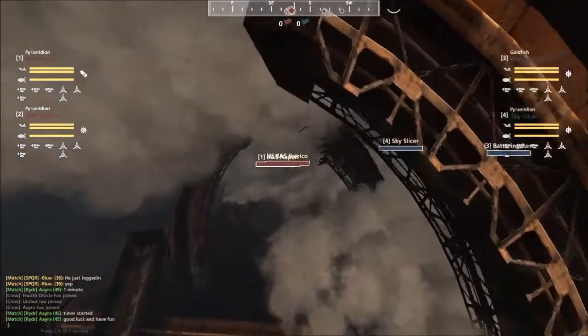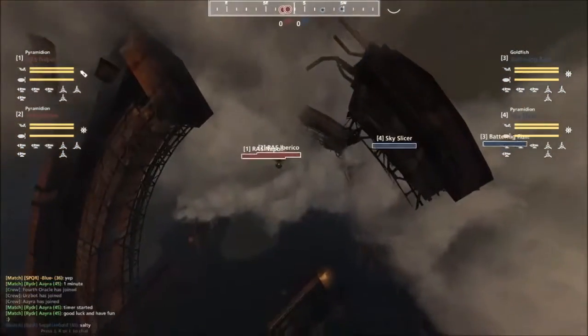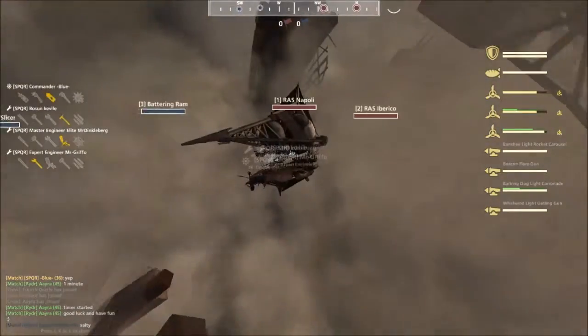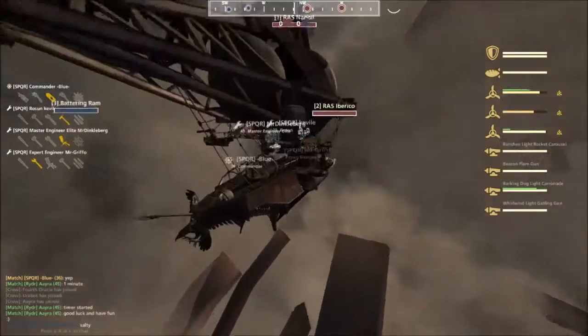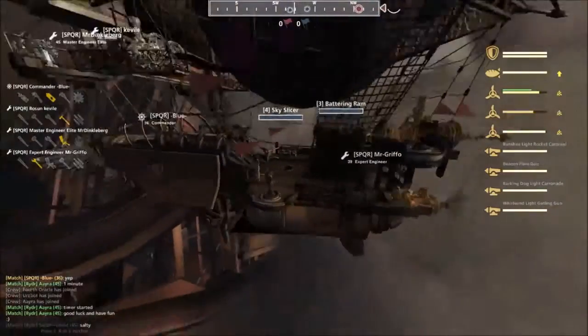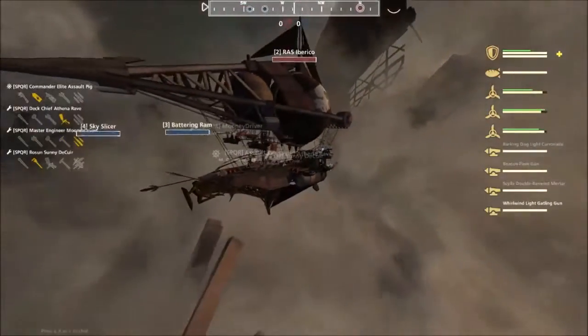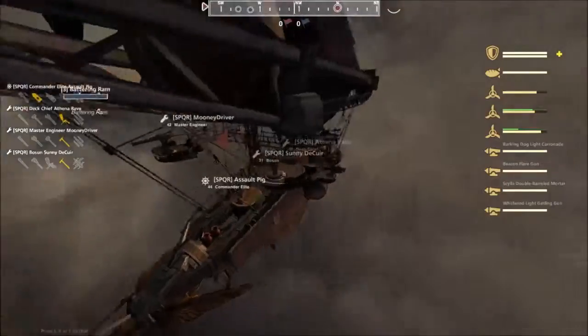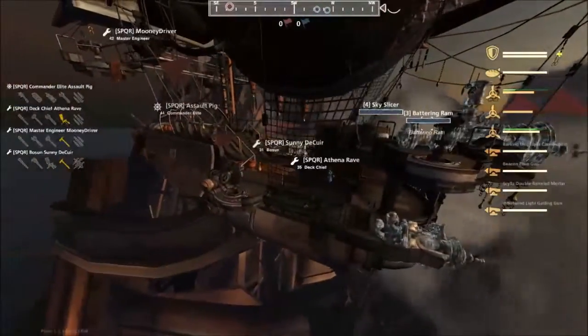It depends mostly on what these builds are for the Pyramidians. Let's check them out. First up for the Centurions, we have the RAS Napoli, a Pyra being piloted by Blue — Gat Carrow on the front with a Banshee and Flare on the port side, pretty classic Gat Carrow build. They're also bringing the RAS Iberico, a Pyramidian piloted by Assault Pig — Gat Mortar up front with Carronade and Flare on the port side.